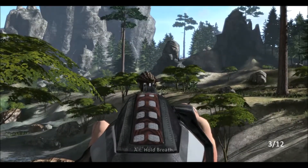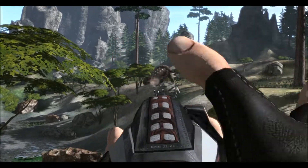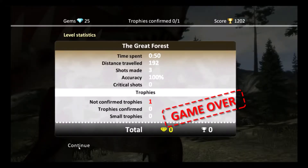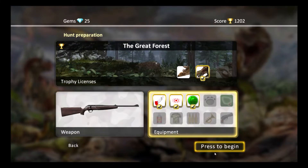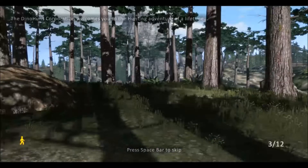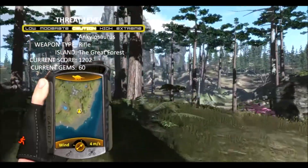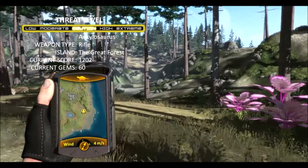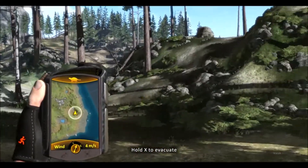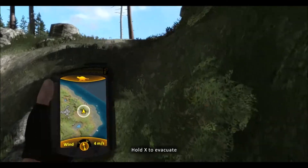Oh, there he is. Eye shot, as I mentioned before, is an instant... What the hell? That's what I like to call the ghost Ceratosaurus — there are not supposed to be any Ceratosauruses on this map, but for some reason I kept getting ambushed by Ceratosauruses. That's the first death of the let's play, and it's in the second episode.